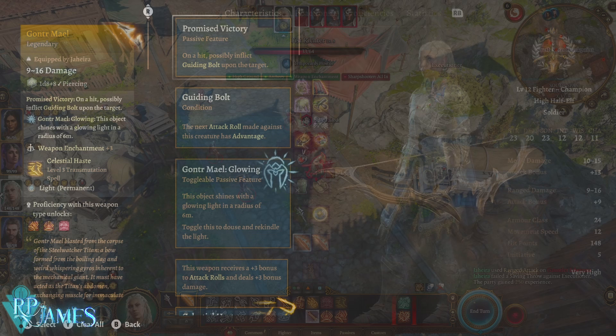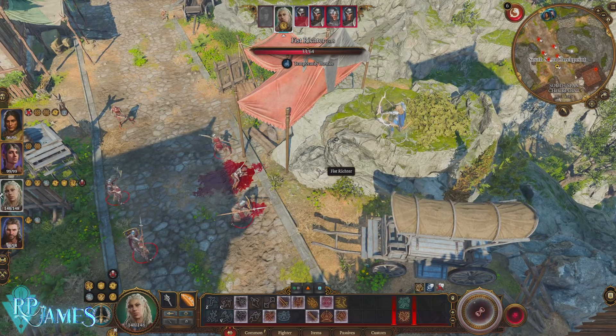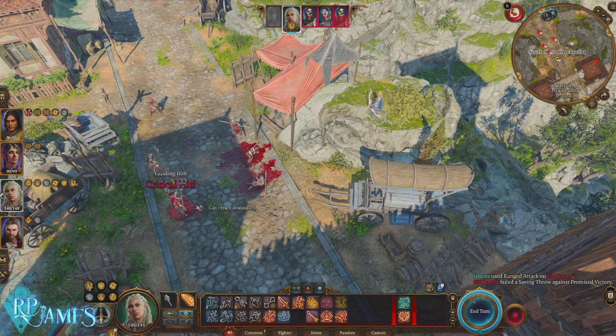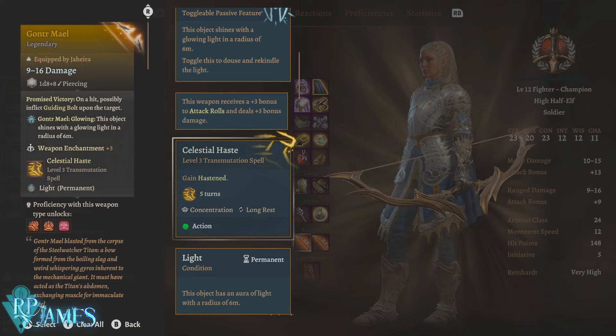The first trait I love the most is 'Promised Victory' — on a hit, possibly inflict Guiding Bolt upon the target. If you don't have a high hit chance, if you're struggling because your character is focused on dealing damage but lacks hit chance due to Sharpshooter or not having high ground, this will apply Guiding Bolt to the enemy, giving you advantage against the targets you're fighting.